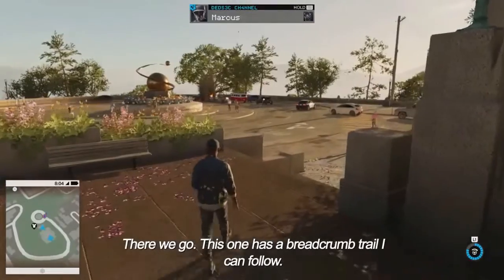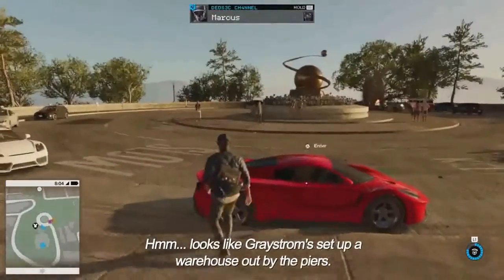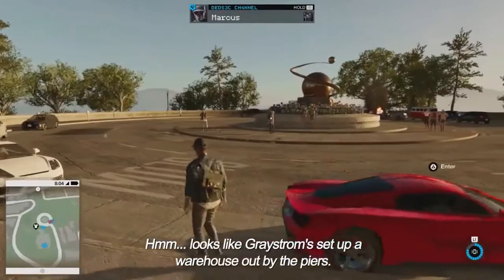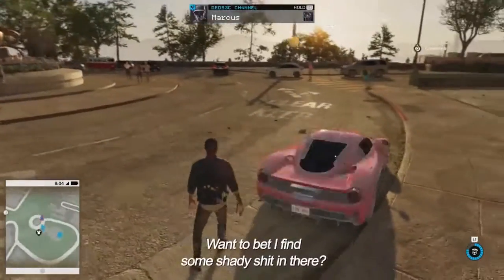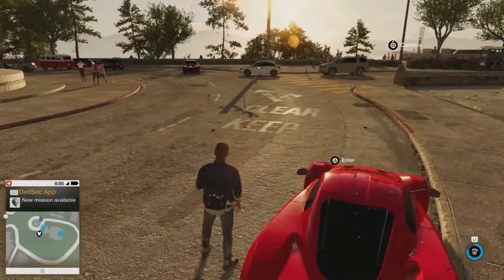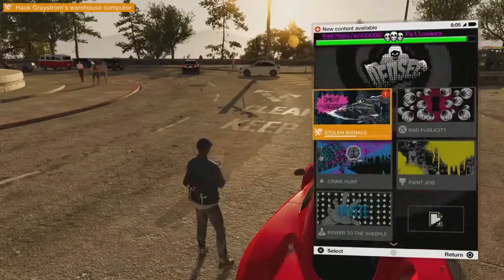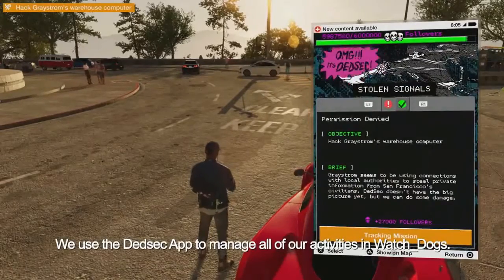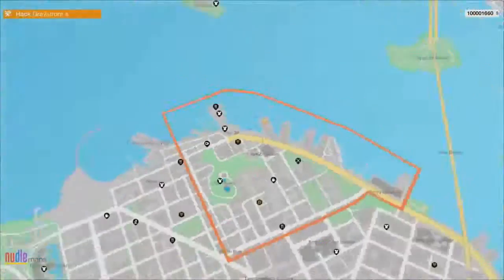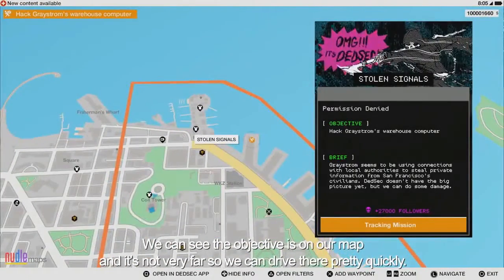This one has a breadcrumb trail I can follow. Looks like Greystrom set up a warehouse out by the piers. We can open our smartphone and select the DedSec app to track this operation. We use the DedSec app to manage all of our activities in Watch Dogs. We can see the objectives on our map, and it's not very far, so we can drive there pretty quickly.